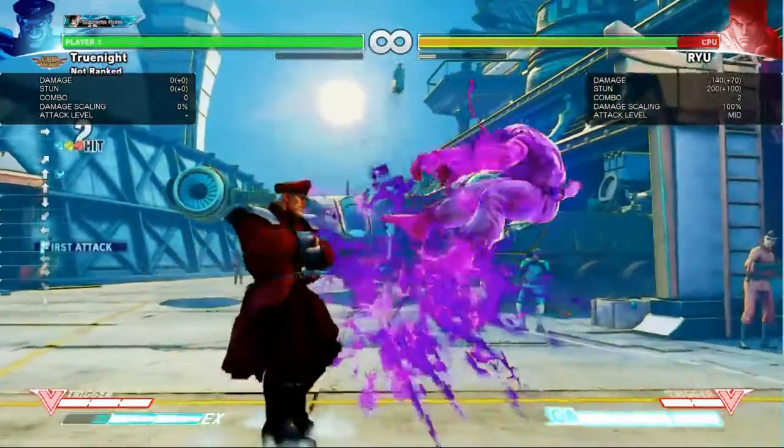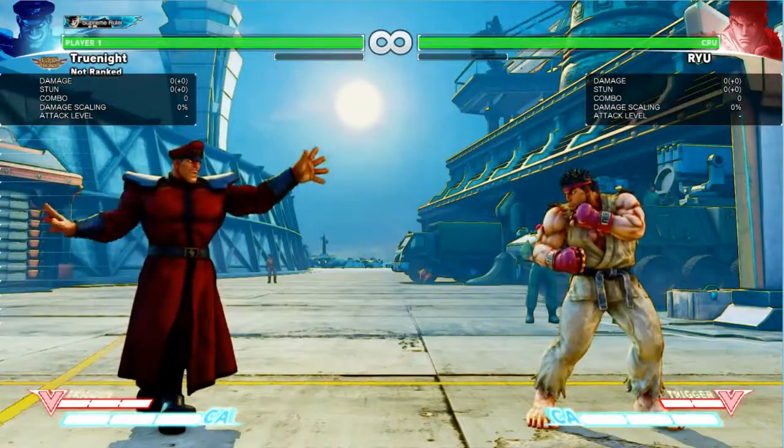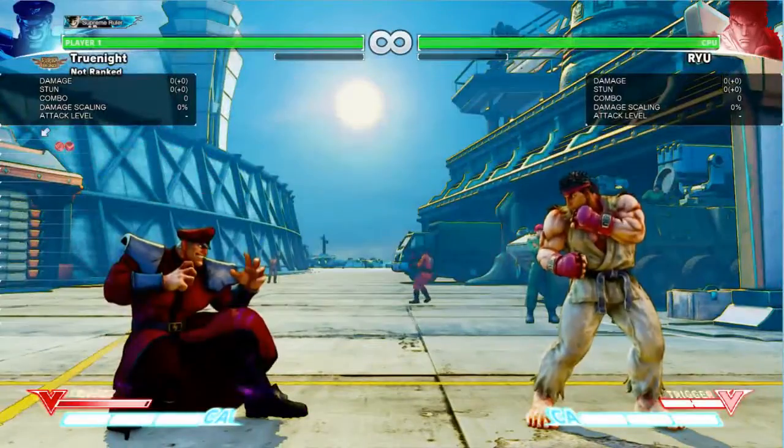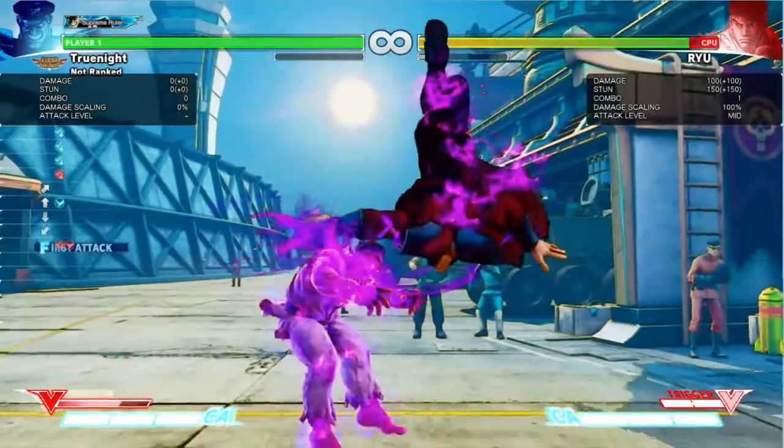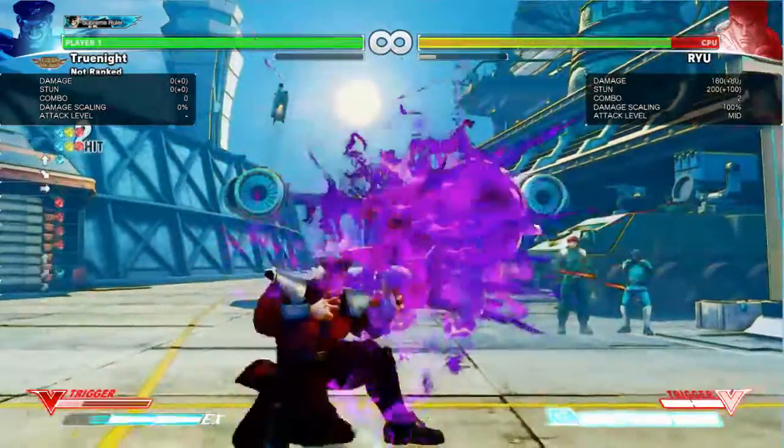EX devil's reverse is the only one that will hit as an overhead as well. When Bison is in V-trigger, devil's reverse will cross up, and EX devil's reverse will come straight down, appearing ambiguous when it is not.